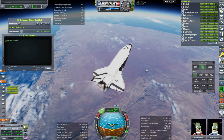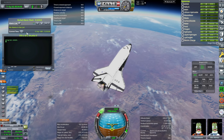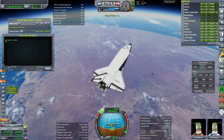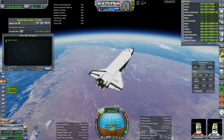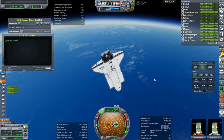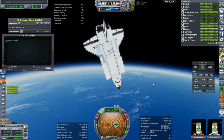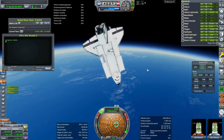There were two OMS burns: one soon after external tank separation, one about 10 more minutes after. We need to adjust this with RCS, probably. After many weird RCS burns, I've gotten it to 249 by 246 — I think we'll take that.